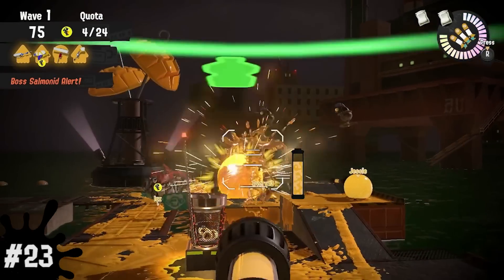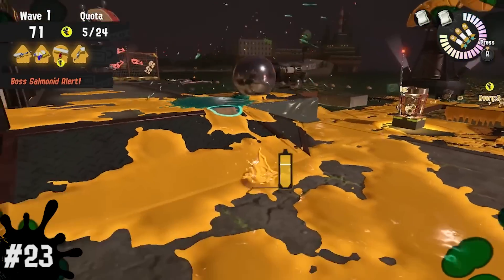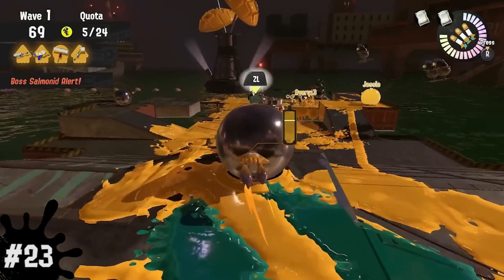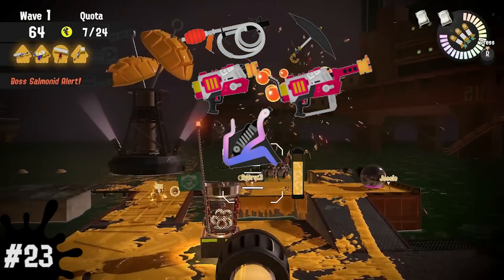Number 23, during Cohock Charge, if your weapon is the weakest or slowest compared to others at taking out Cohocks, it's best if you have priority using a cannon. Personally, I believe weapons like GooTuber, Undercover Brella, Rapid Blasters, and Slosher should always take a cannon.